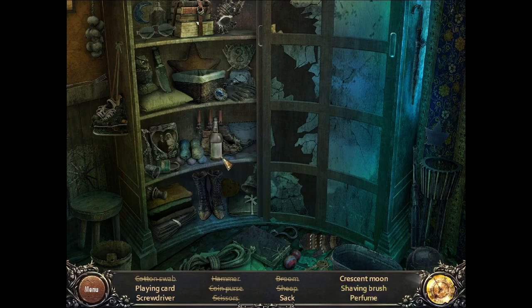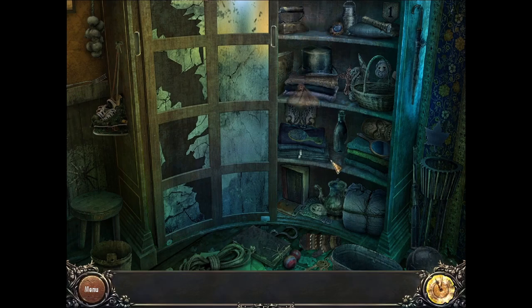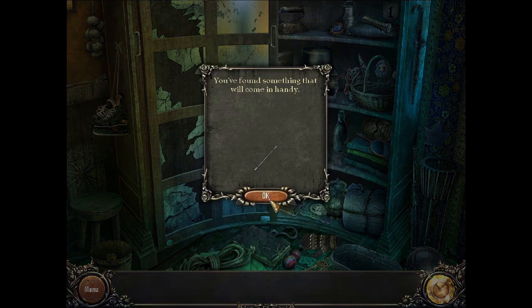Two perfume bottles. Okay, there's one. Crescent moon. Shaving brush. On the other side. Screwdriver. Perfume. Playing card. We need a sack. There we go. Cotton swab.